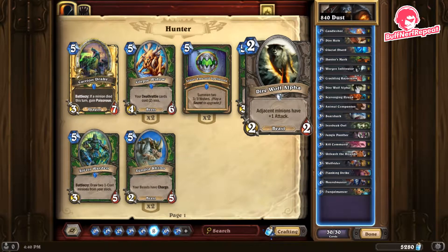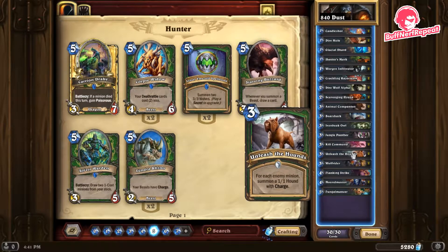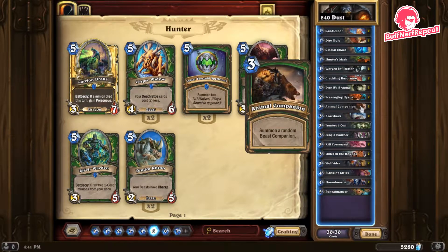Direwolf Alpha — adjacent minions get plus one attack, so ideally you play this in the middle of your board and both minions get the extra attack. Scavenging Hyena — whenever a friendly beast dies, gain two attack and one health. This thing can grow out of control, especially comboed with Unleash the Hounds. If you sacrifice your hounds into your opponent's minions, Scavenging Hyena grows instantly and can even attack the turn it grows. We're playing two of them.